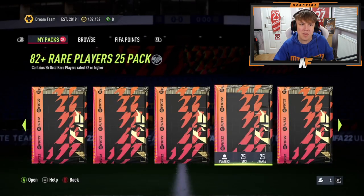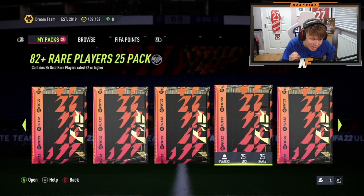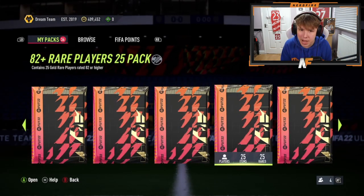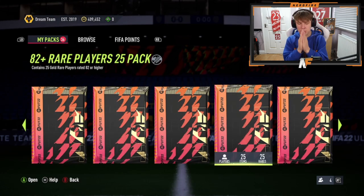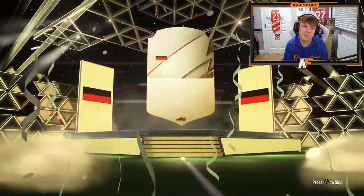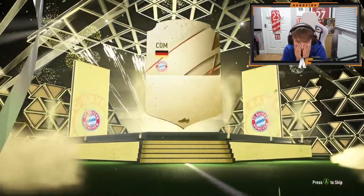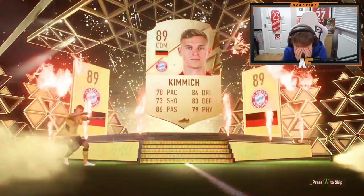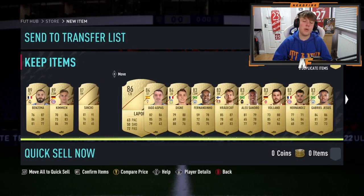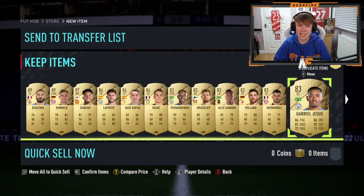Also, there's an 82 plus times 25 pack here — an icon swap pack, this could be big. I hope we see a FUT Captain in it. Come on! Why is it a normal gold? Why is there no special card in there? Unless they can be behind gold cards... he gets an 89, an 87, and an 86.